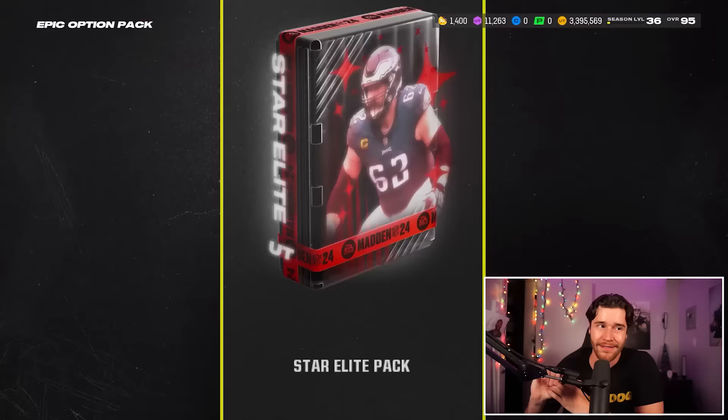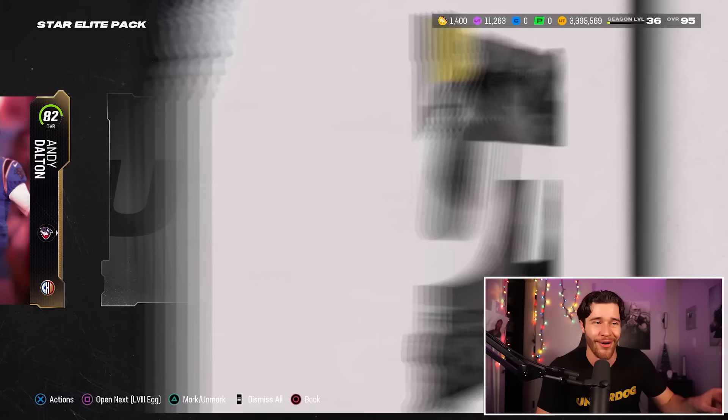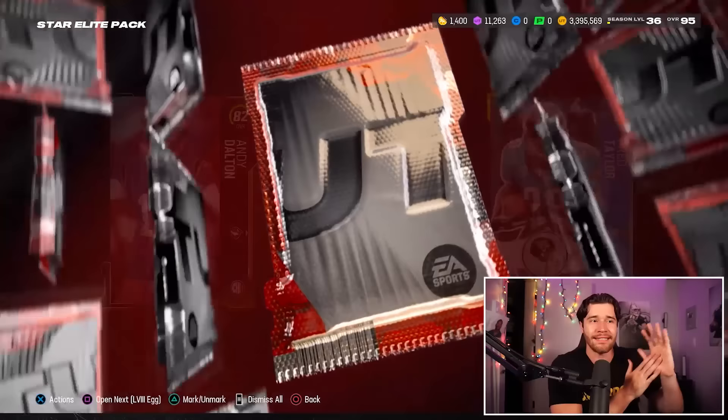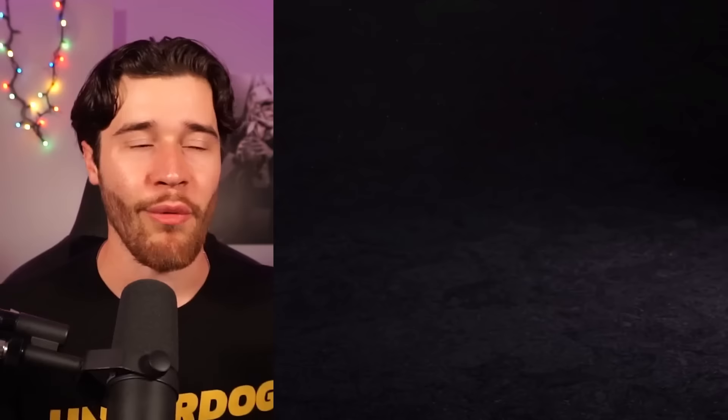Let's open this one up and see what we can pull — hopefully a 91-plus, maybe even a 93-plus overall. First card is an 82 Andy Dalton. I cannot believe I watched Andy Dalton play starting quarterback for my favorite team and legitimately thought we were going to make the playoffs. Card number two is a big-boy legend — probably the 91-plus — 87 Fred Taylor. And the big slot: 92 Luke Farrell. Not the best pull, not the worst. In terms of coin value this is about 29k, so this pack earns about 35k in total. I do believe this is the way to do it.